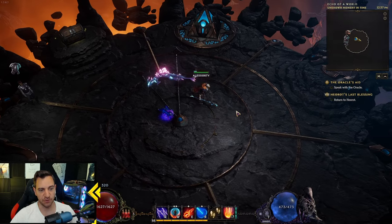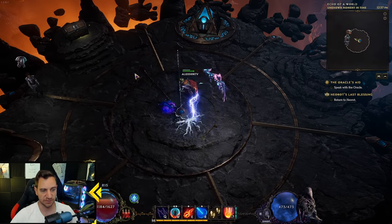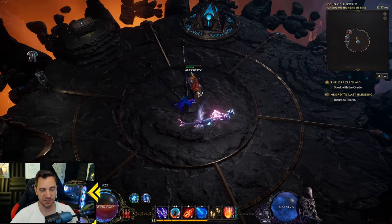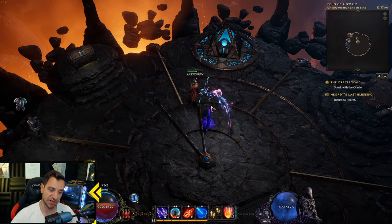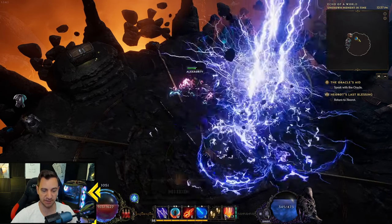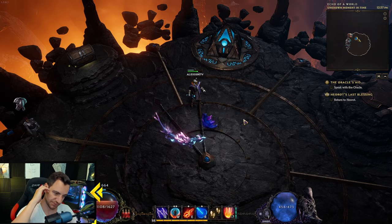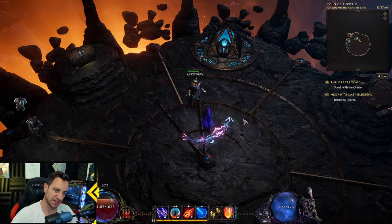What you also saw is: when you're fighting bosses, you don't even wait for the item to trigger meteors from your crits. You just cast them yourself with right-click. Because this just does way more damage, way better — more damage, faster.